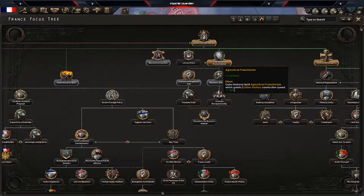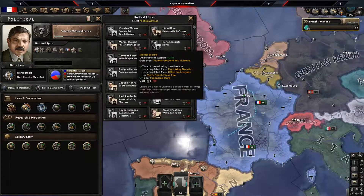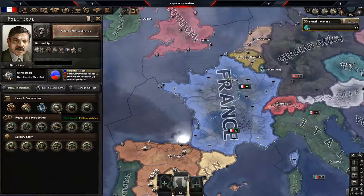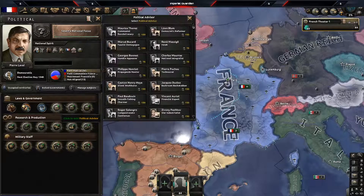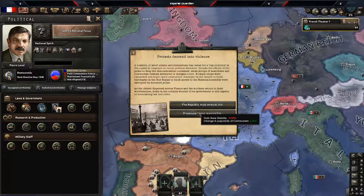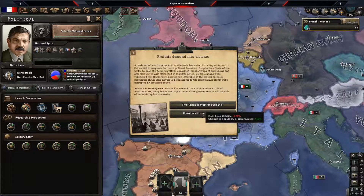Agricultural Protectionism is complete. We're going to bank some political power because we want to grab the Fascist Demagogue — as France, you get a disjointed government which gives you a -0.80 political power modifier. We just got our 150 political power, so we're grabbing the Fascist Demagogue. For the protester/dissident violence event, you're going to grab the negative political power modifier option rather than 'Prosecute Those Responsible,' which is -50% political power — you don't want to lose that stability just yet.